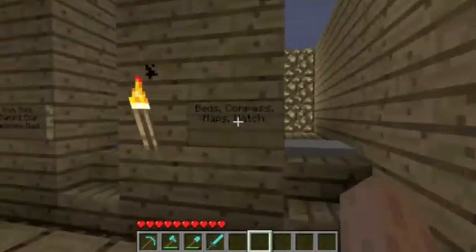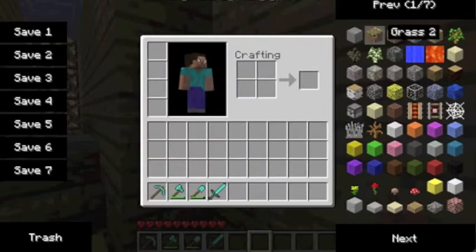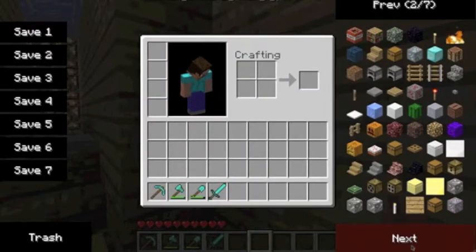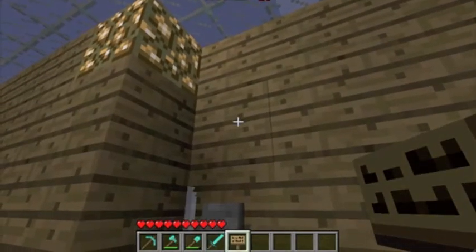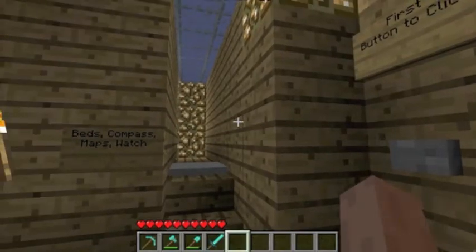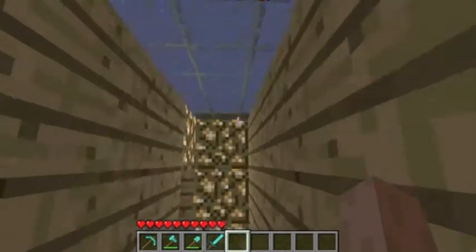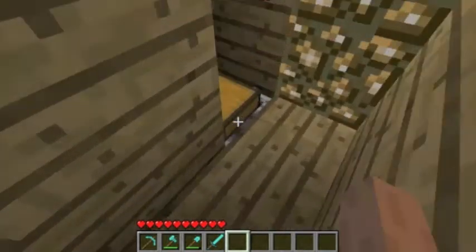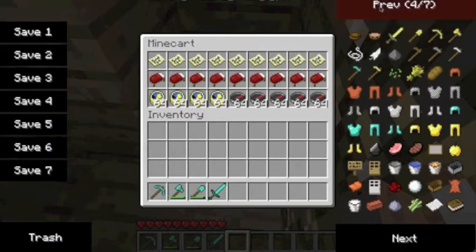So first what you want to do is click on this button right here. Just click on it and let everything go, so it comes out with a storage minecart.